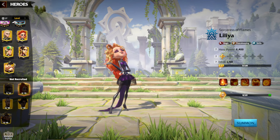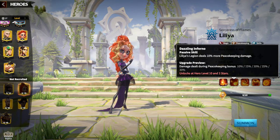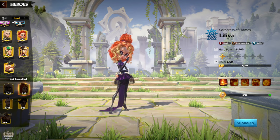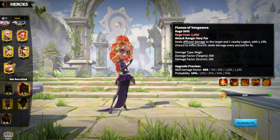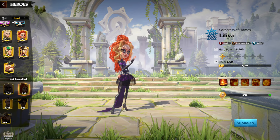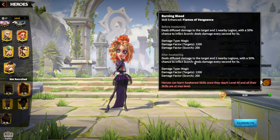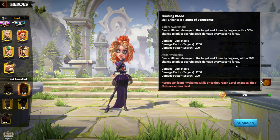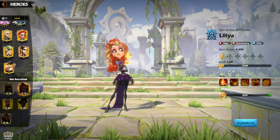Not a single mage hero will deal more damage than Lilia. Her one skill is a peacekeeping skill which does nothing on the battlefield against real players, but with Infernal Flames synergizing with her Scorch, she is still the most damage-dealing legendary mage hero. When awakened, her skill deals damage to two nearby legions with a 15% chance to inflict Scorch, dealing 200 damage every second for five seconds — you can calculate how much damage that adds up to.